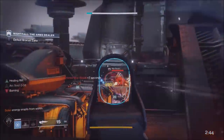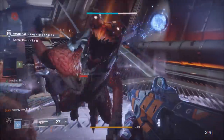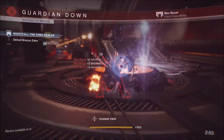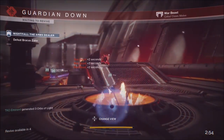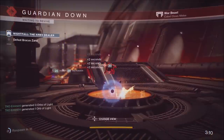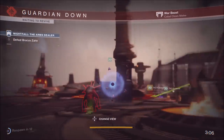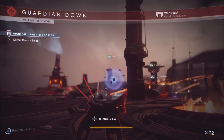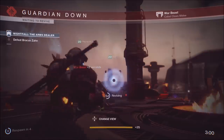The crazy thing about the prestige Nightfall is that you cannot change your weapons or your subclass once you drop in — it locks all of your equipment for you and your whole fireteam. What makes it even harder is that you need to make sure you have ample solar, void, and arc coverage, because most of these enemies have shields and you've got to penetrate those shields. On top of that, you're on a timer.